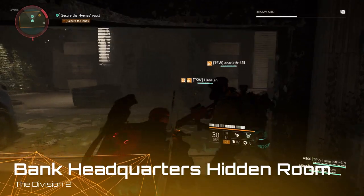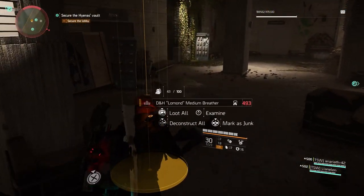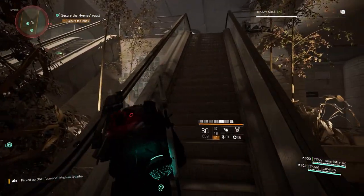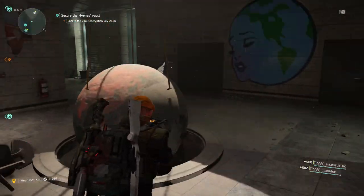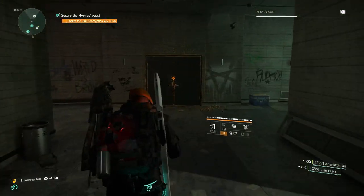Hello agents, in this video I'm going to show you the hidden room inside the bank headquarters mission on The Division 2. You may already know about this because it's also in my Chatterbox guide — for the exotic Chatterbox this room is used. I'm doing a separate video as I have a hidden room playlist for The Division 2, which you can check out in the video description, where I'll show you all the hidden rooms that we come across.